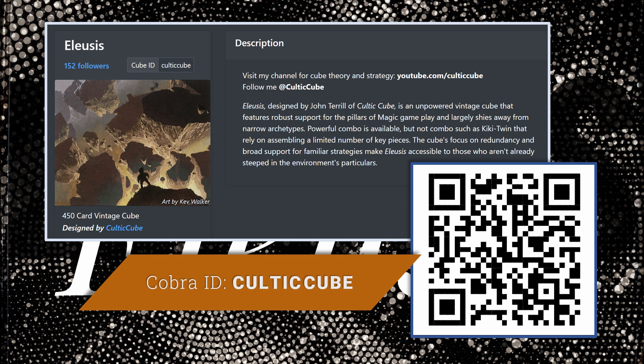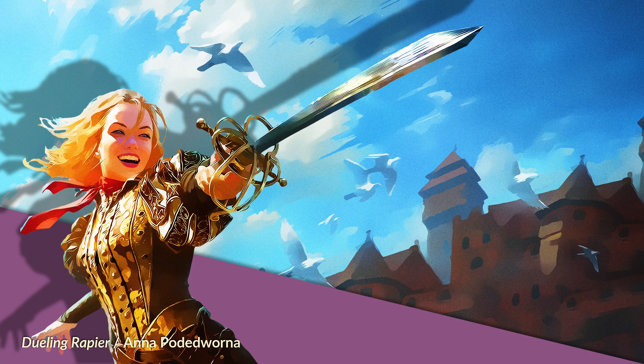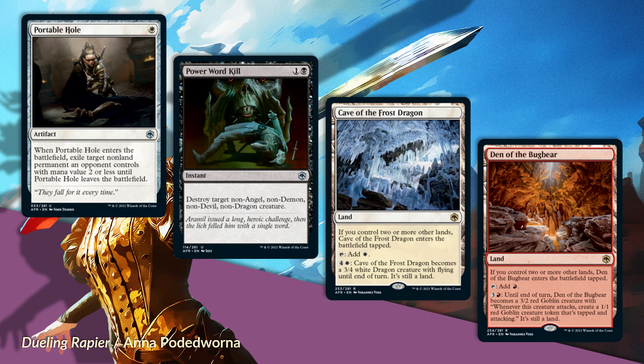In part two of the AFR review, I'll be talking about the cards I'm adding to my lower power environment called Petty Nobility. I'm adding many more cards from the set there, so by no means do I think the set is just a bust. A first note is that I'm not high on the set's signature mechanics—I think all of these mechanics are too parasitic, or involve rules baggage that I'm not particularly interested in pursuing.